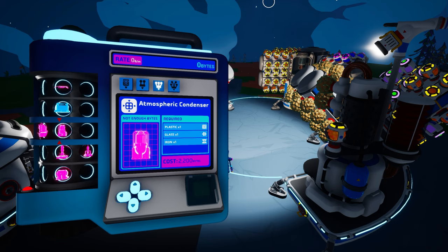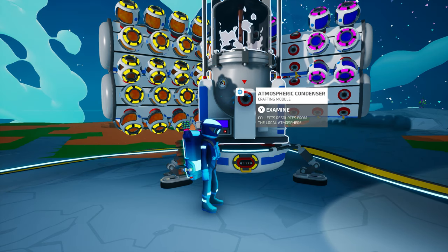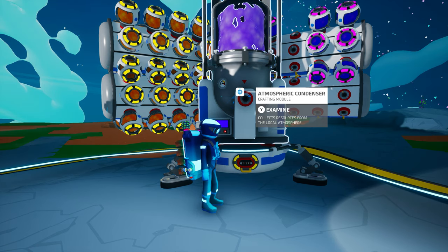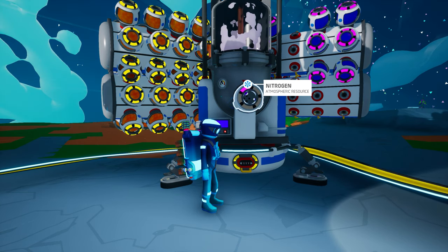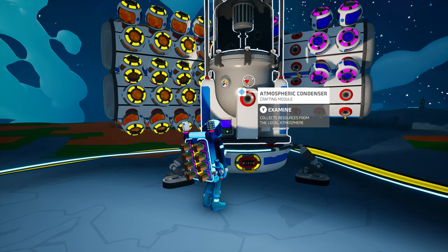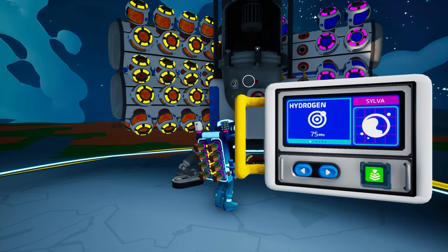The atmospheric condenser is the next piece of chemistry-related equipment available to Astroneers. The atmospheric condenser has a research cost of 2,200 bytes, and it is crafted on the medium printer from one plastic, one glass, and one iron. While in use, the atmospheric condenser will consume power at a rate of six units per second. It operates by pulling in air from the atmosphere and condensing the selected gas into spherical gas canisters. Each of these gas canisters can hold up to five units of one gas, and they feature a five-segment ring on top of them to indicate how much gas is contained within. To operate the atmospheric condenser, simply open up the control panel, select which gas you wish to condense, and hit the button in the bottom right-hand corner. But pay attention to that control panel, as it displays some very key information.